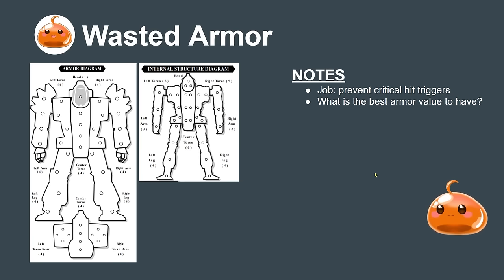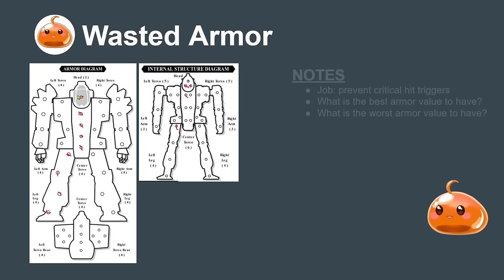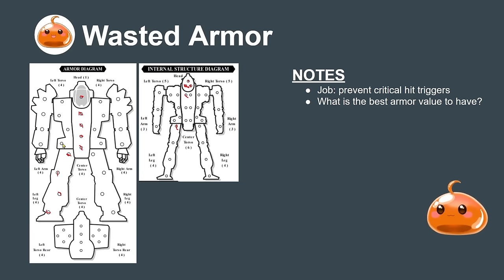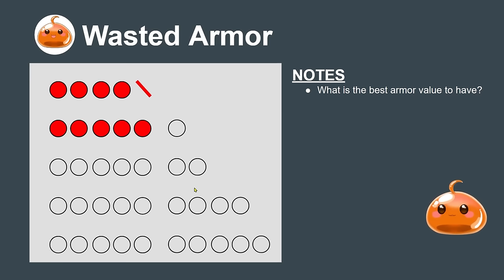So what is the best armor value to have? The worst example is a Locust with 4 armor — a medium laser immediately punches through into the center torso and triggers a crit, and the one armor on the head means a medium laser headshot completely destroys the mech. With 6 armor you protect from a medium laser shot, wasting just one point. With 7 armor you're still defeated by a large laser's 8 damage. With 9 armor you're defeated by a PPC or AC10 shot.